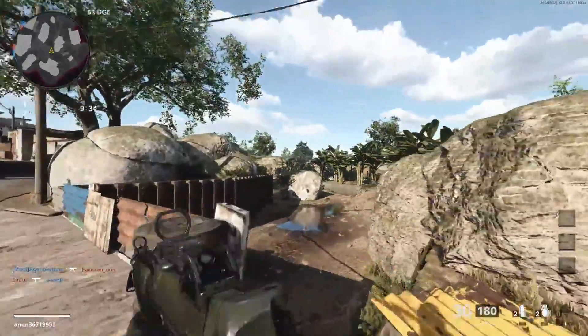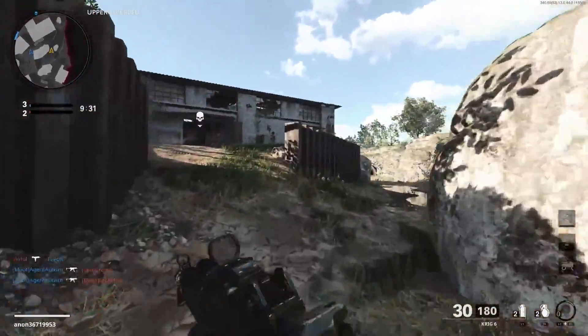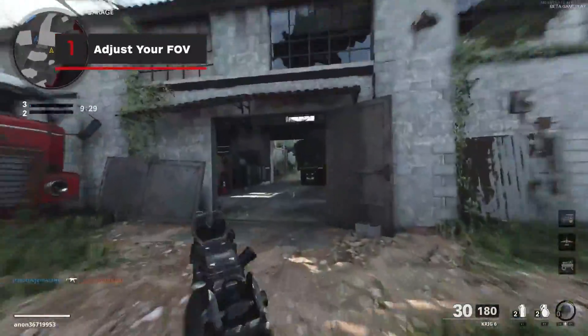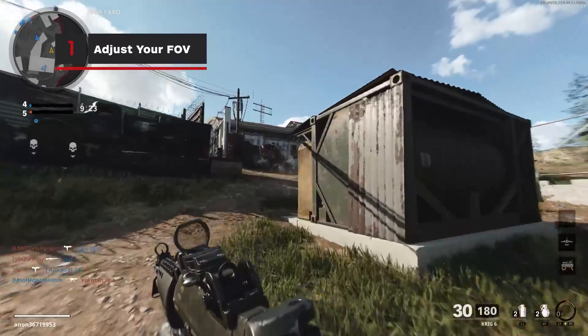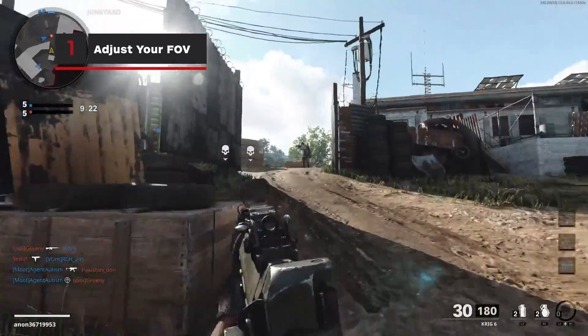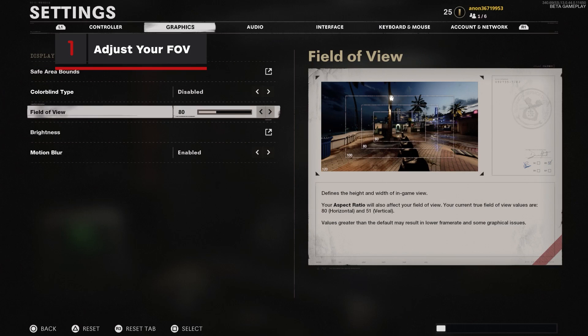Let's start off with adjusting your settings, as the slightest tweaks can really impact the way that you play the Cold War beta. At long last, a field of view slider has finally been introduced — this is the first time in Call of Duty history that players can adjust their field of view on consoles. When adjusting the FOV slider in the settings, keep in mind that the higher you set the bar, the higher the performance cost. We found that setting the slider between 100 and 105 was a great balance.